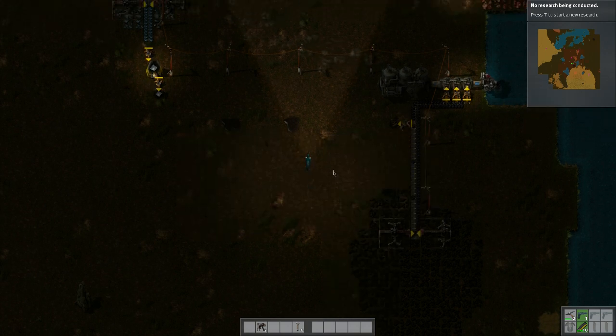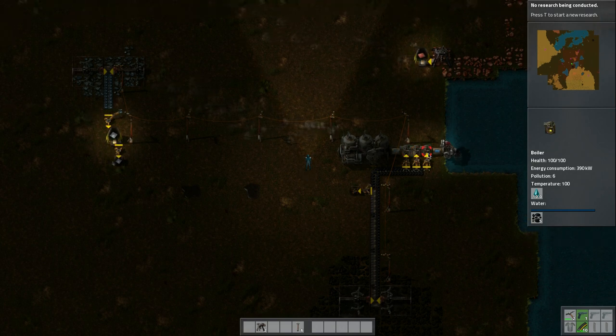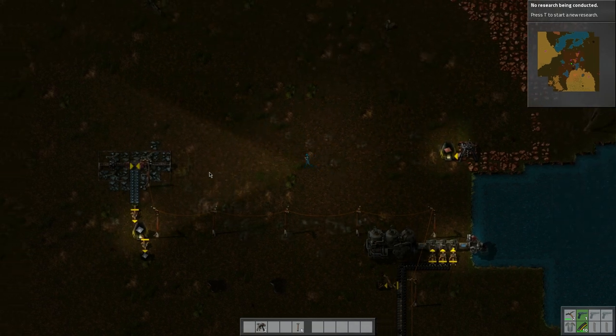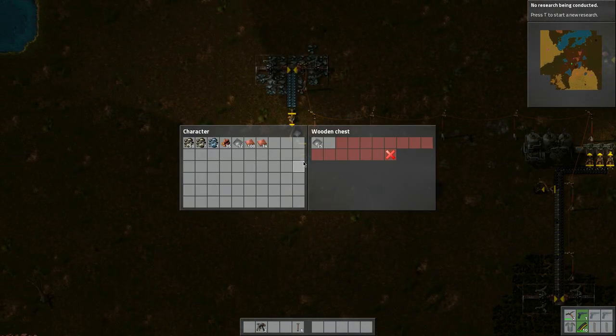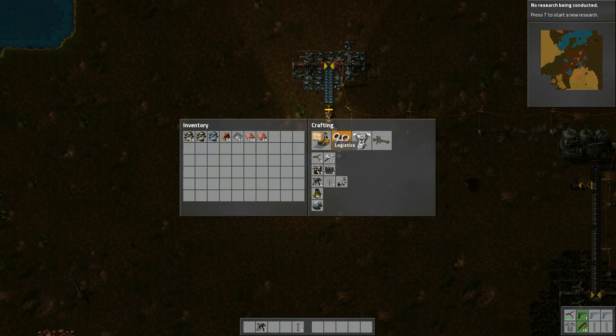We need to build one of these research things, which means we need resources. This is chugging along quite nicely, only ones in use. If I need more power I can always add more of these, and right here we're waiting for this to fill up — we've got very little so we might need to make this more efficient.